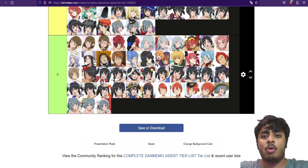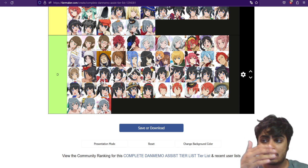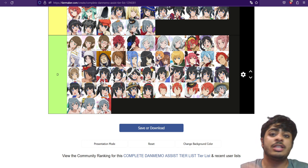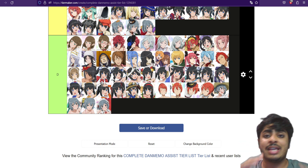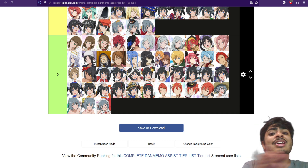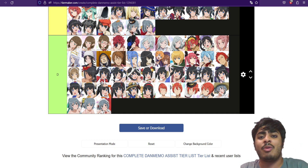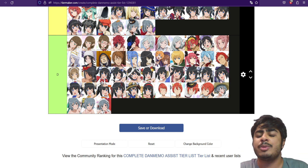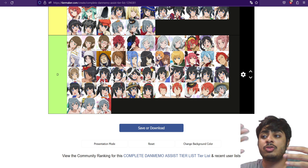If you want to see more content and see this tier list evolve over the next couple of months with the anniversary units, hit that subscribe button. These two tier lists will consistently get updated whenever we get new adventurers and assists. Let me know in the comment section your thoughts — do you guys agree, disagree, what would you change?